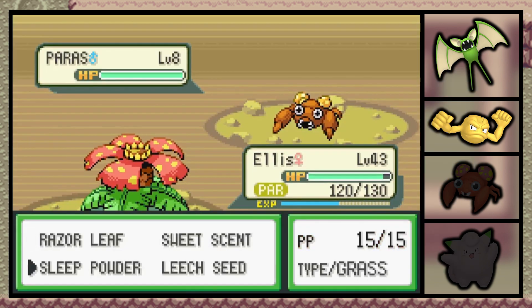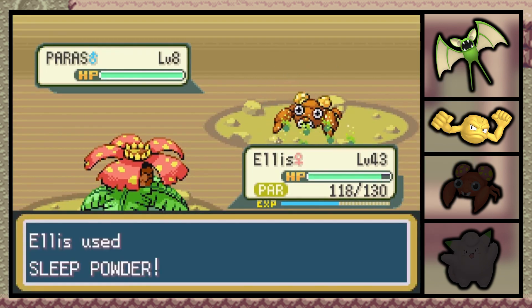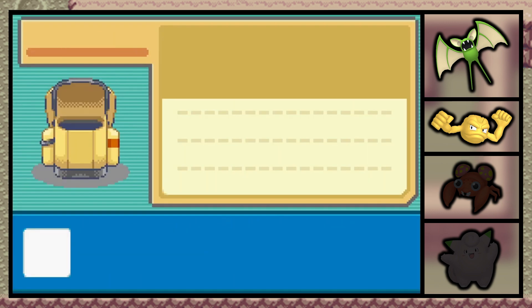We're going to swap into the Venusaur, get some sleep powder down, and catch it with a Pokeball. Hopefully no misclicks, hopefully not running away from this little guy.